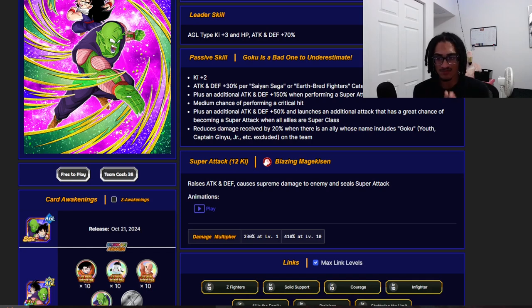They get 20% damage reduction when a Goku is on the team. Their super attack stacks attack and defense and seals. The most notable thing about this card is that it's a stacking card that really wants a full rotation of super class characters, so you get that additional super attack chance and additional attack and defense — very helpful considering they are a free-to-play unit with low stats. They also get an attack and defense buff from their passive and their super attack effect.